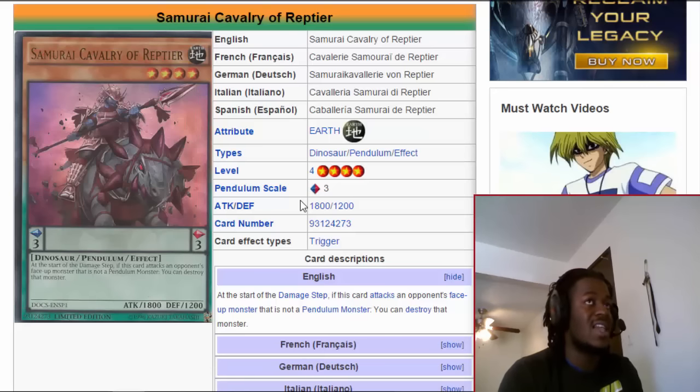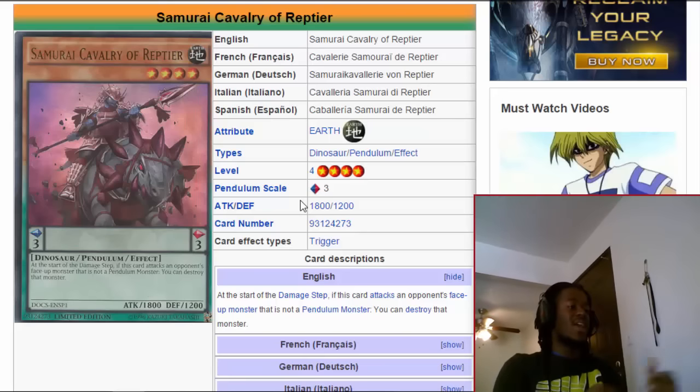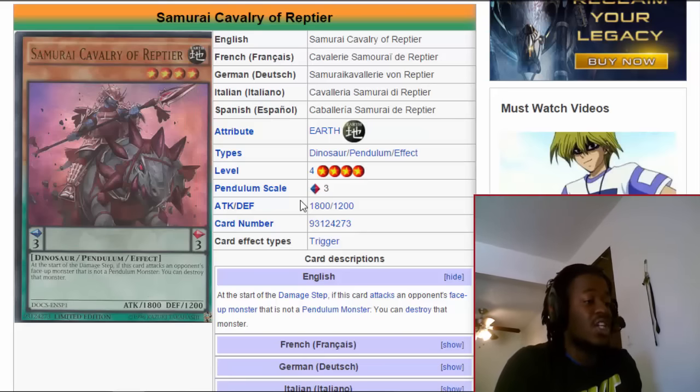Ironically I've actually seen a Dino Rabbit deck being used because of this card, with the introduction of more dinosaurs. This card is just a solid Dinosaur monster. They use the Rescue Rabbit, the normal dinosaur tricks, and there's this one spell card — you can see the picture right there — that combos really well with the Dino Rabbit strategy.